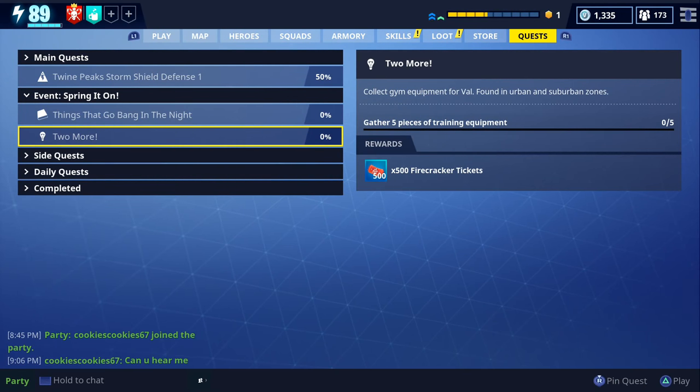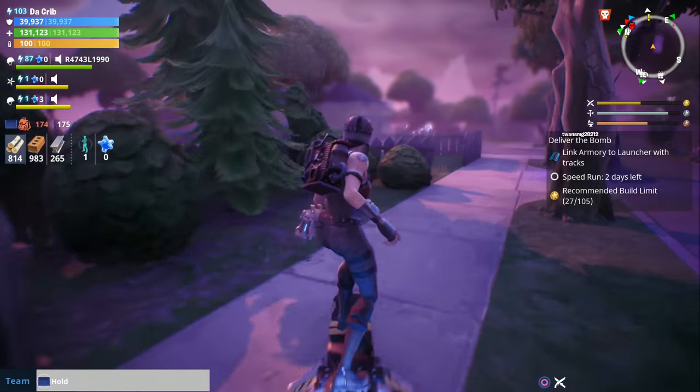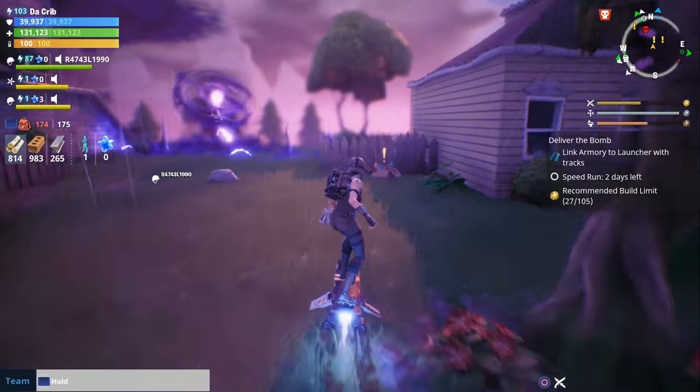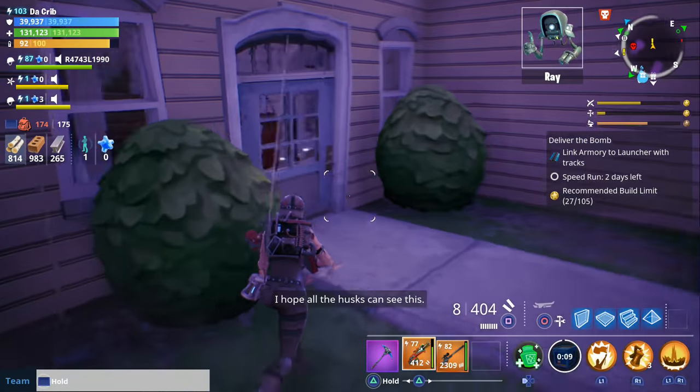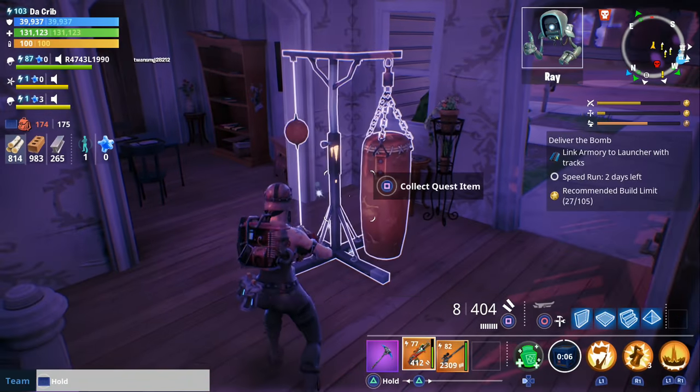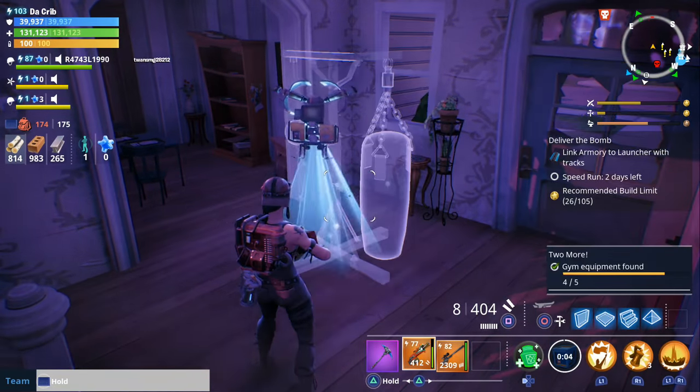The fourth quest is called Two More. You need to gather five pieces of training equipment, and the reward is 500 firecracker tickets. I completed this in a deliver the bomb mission in the suburbs, though training equipment can be found in other zones too. Just explore the map until you see yellow exclamation marks — most of the time the equipment is located inside houses and buildings in the suburbs or city.